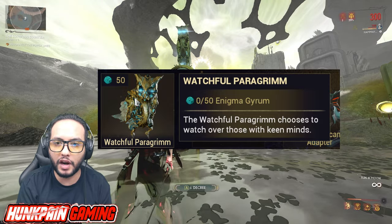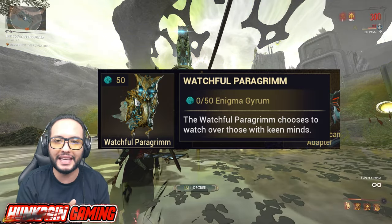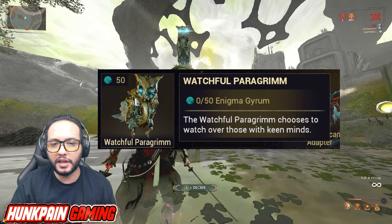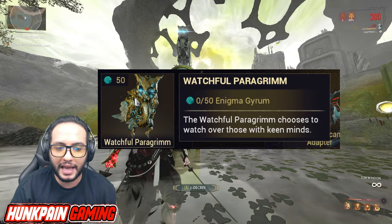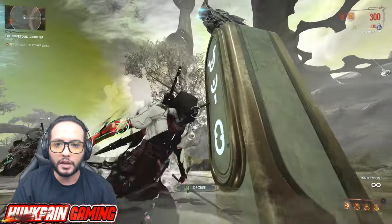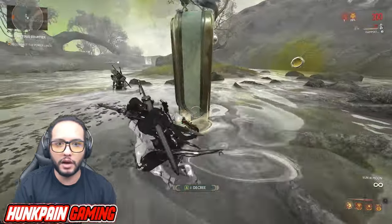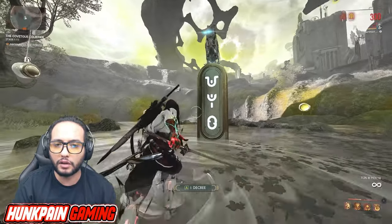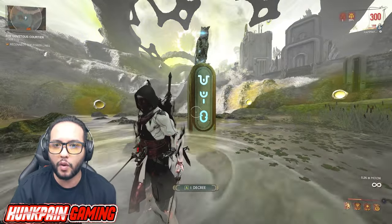If you're trying to get the Watchful Paragrim or the Sinta bow, you need the Enigma Girum. You get them from these holes — they are randomly spawned in the Viri land. So maybe you encountered one while doing a mission and had no idea how to deal with it, or how to do the puzzle, or didn't even know it was a puzzle.